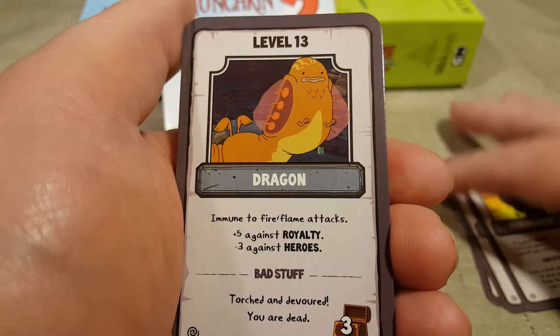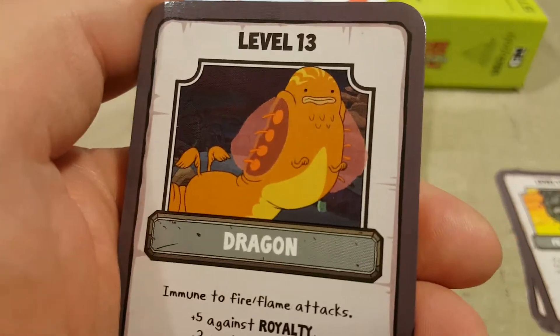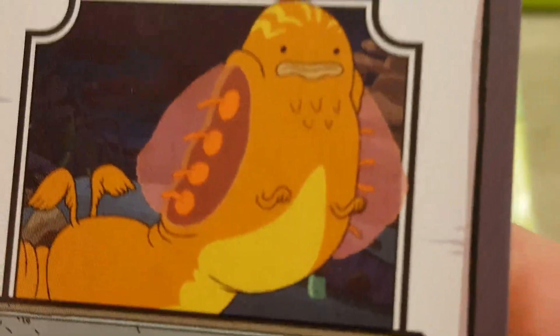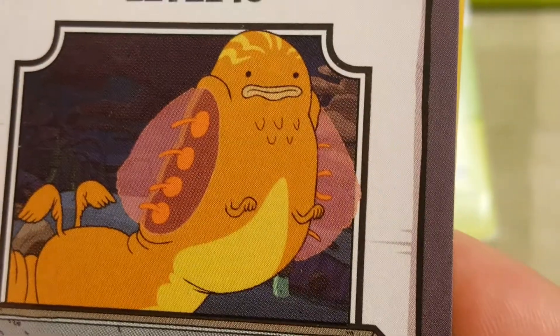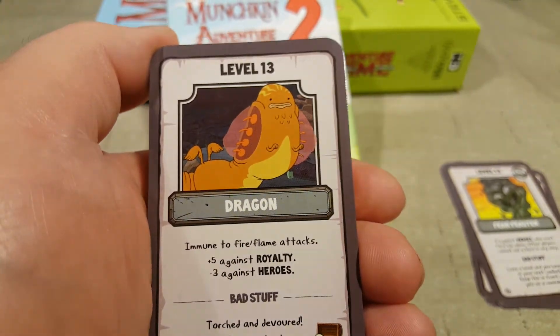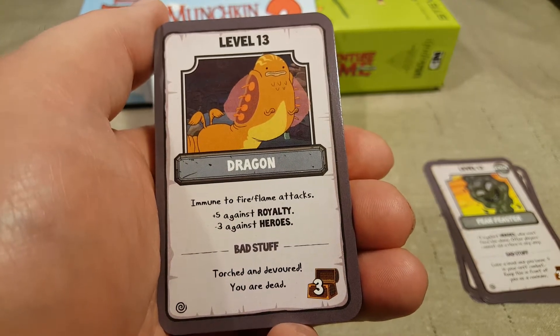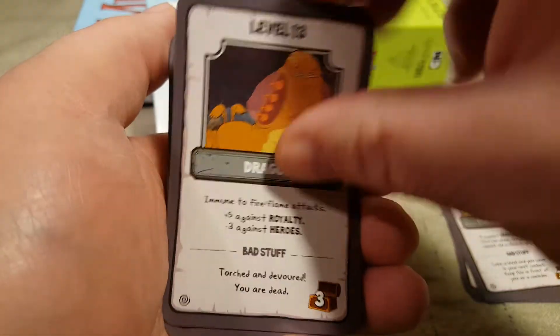Demon. Level 13, Dragon. That is the weirdest looking dragon I've ever seen. Immune to fire, flame attack. Plus five against royalty, minus three against heroes. Bad stuff — Torched and devoured: you are dead.